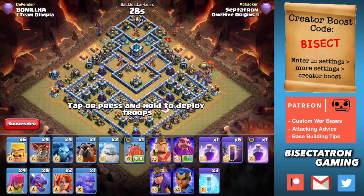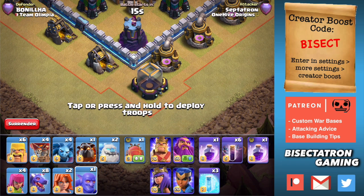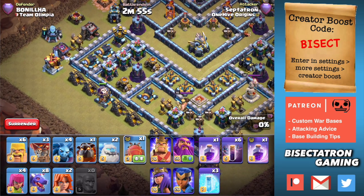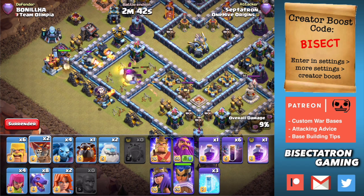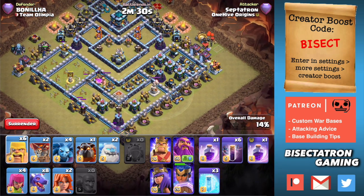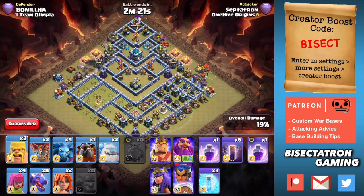Let's start off with the Bowler. Loon Blimp. Royal Champion. Then we'll pause, then start luring stuff out with barbs. See if we can get this perfectly. Nope — that sucks. Well, the good news is we got a lot of value with those Yetis. I think we'll get at least one of those Expos down. Tesla's in all kinds of random locations. Let the Champ go just a little longer. Start luring this out. That is a very okay CC — I am very okay with that. This Champ's going to get a lot of value for me.